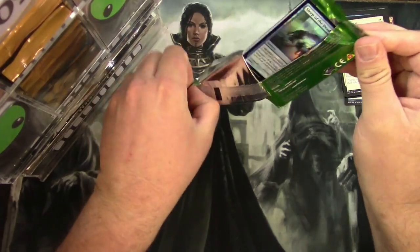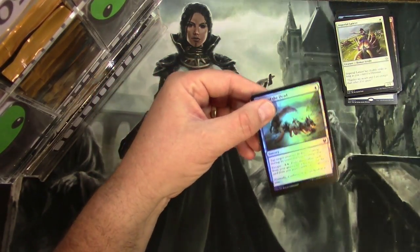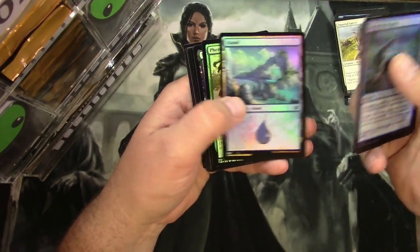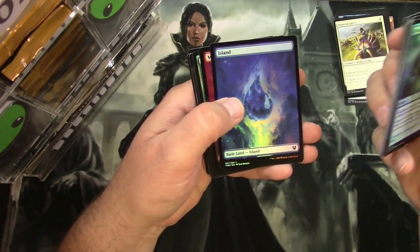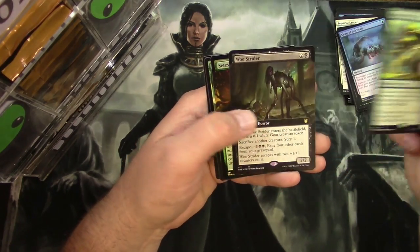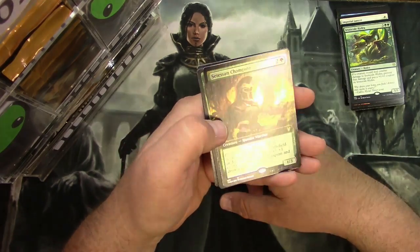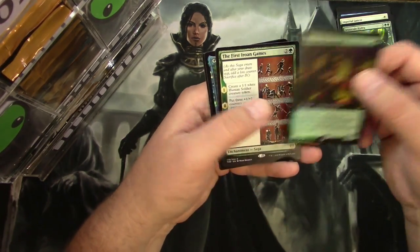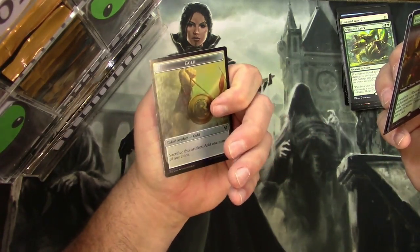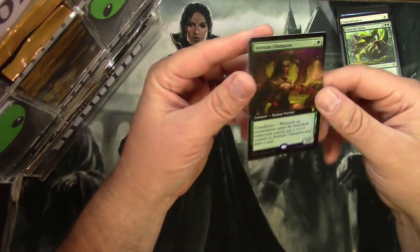Theros Beyond Death Collector's Edition: Sleep of the Dead, Tymaret again, Island, Iron Scale Hydra, Woe Strider, Setessan Champion as a Box Topper style — that's pretty good — the First Iroan Games, and a Calafi and a Satyr Token with the gold on the back. Box Topper Setessan Champion — not too shabby.